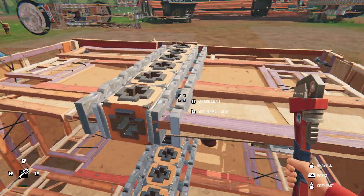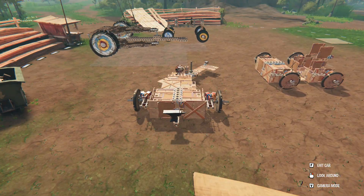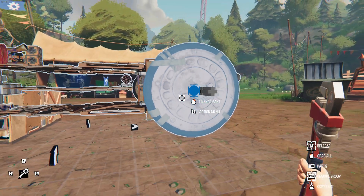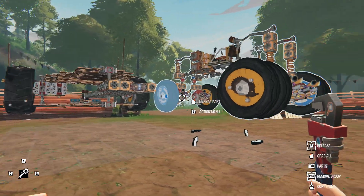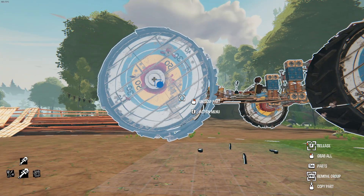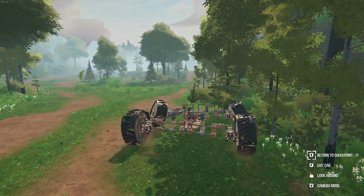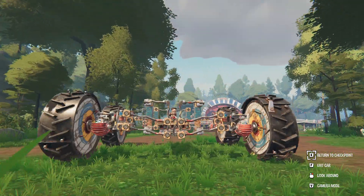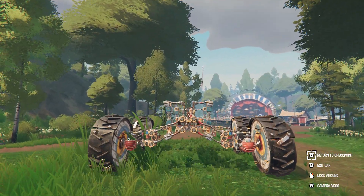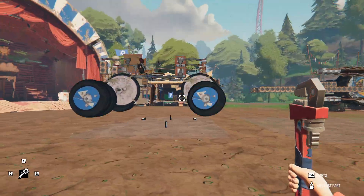I think you can make sumo bots, which is still pretty cool, and if they add weapons you can make tanks. The best thing to build right now is cars — cars in this game are just awesome. If you haven't seen my last video, it's about this double wishbone suspension, go check it out. It's got a working double wishbone suspension with adjustable ride height.